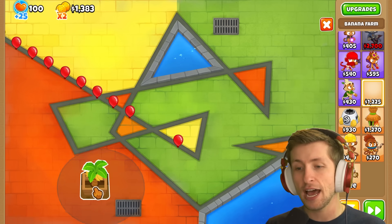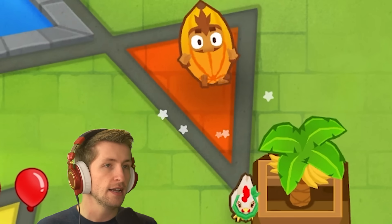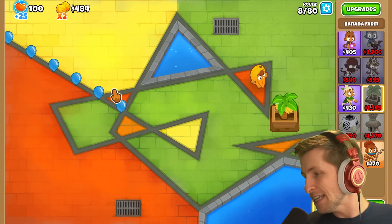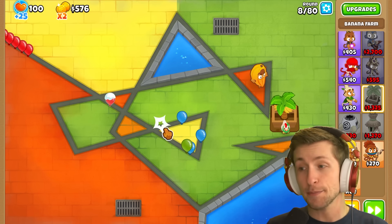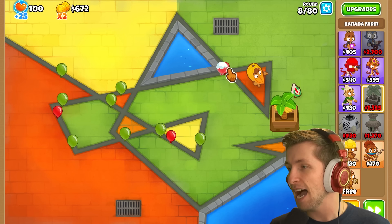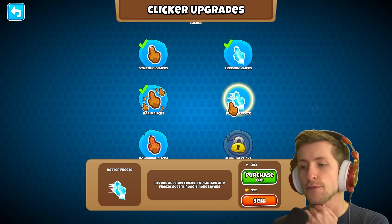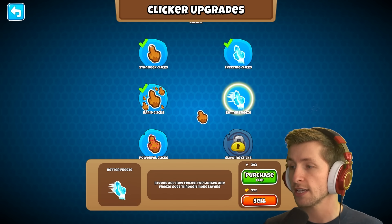We're definitely going to need some banana farms now that we have two paths to upgrade. Normally you can use your cursor to pick up bananas, but one of the problems with this mod is you're constantly busy popping balloons yourself — there are no monkeys that will automatically target for you. Next upgrade option: better freeze — balloons are now frozen for longer and freeze goes through more layers. That seems really good.